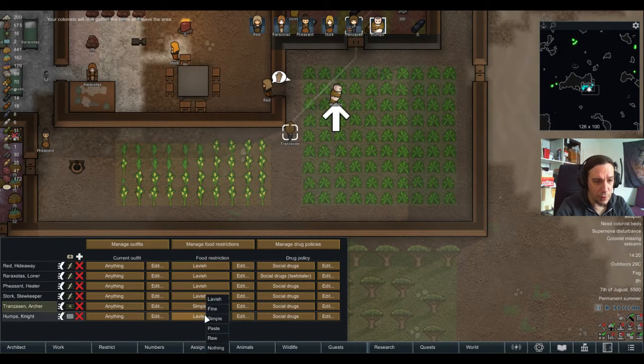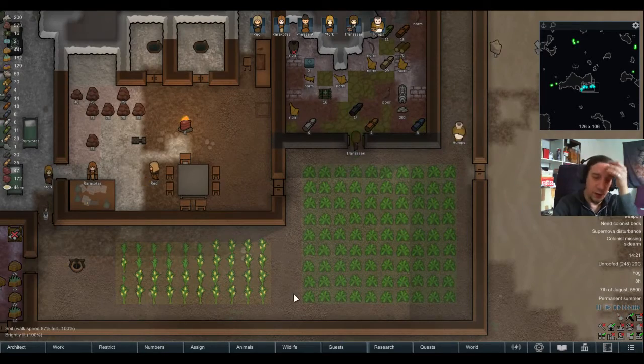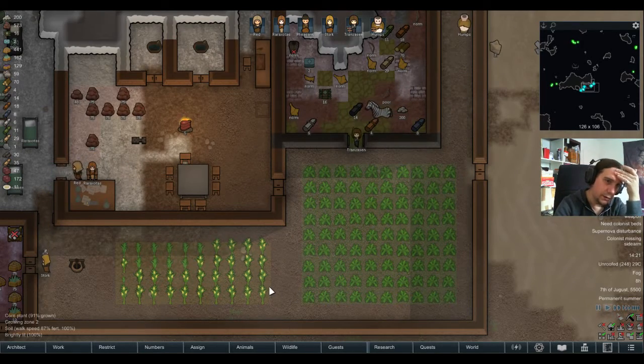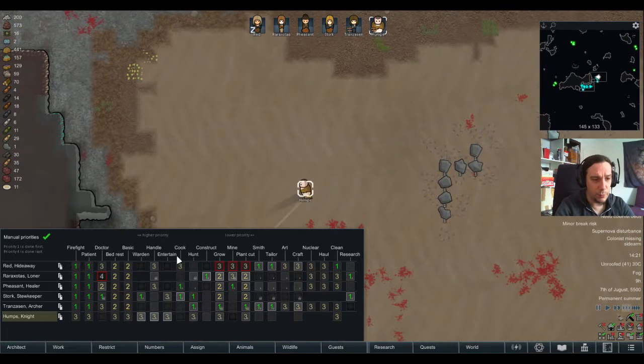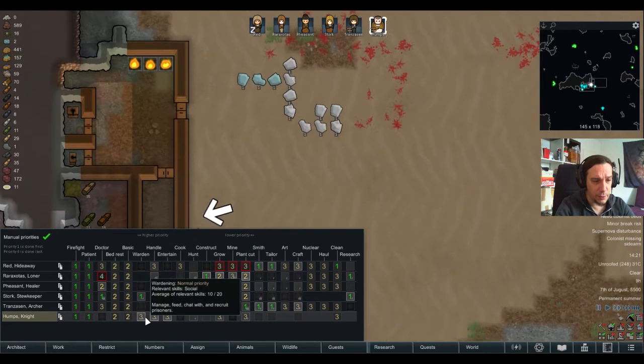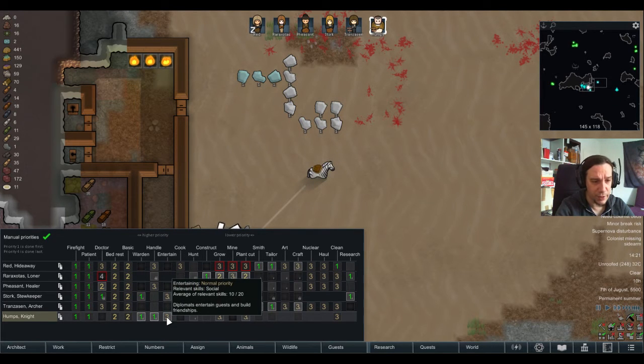Transazon and Humps — now the caravan should have food again. Let's fast forward a little bit. Humps should not be a hunter — let's assign some jobs before they leave the map. Let's set him up for wardening. He's my top priority handler.